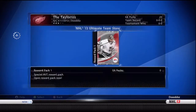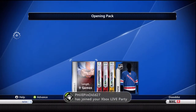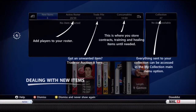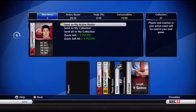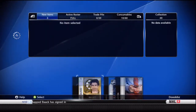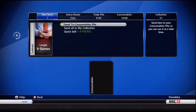Let's open this one quick — very nice. So I got Cory Emerton, that's not bad, nine games, Jamal Myers, McQuade — not quite sure — in a Rangers jersey, so that's not bad. Send to my active roster, I'm gonna send these all to my active roster until I can't because I don't really know what I'm doing. My roster's full. All right, so send to my collection and send my consumables. That's pack two.